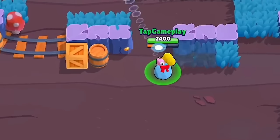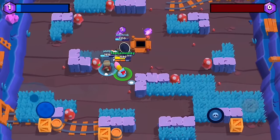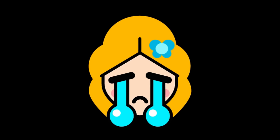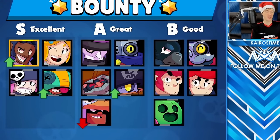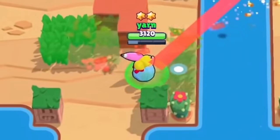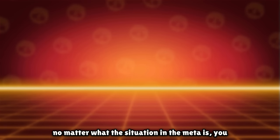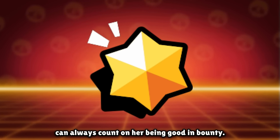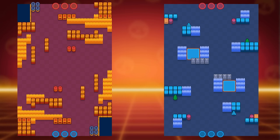At the point of Brawl Stars' global release in December 2018, Piper was alright — not really great, to be completely honest. As it had been throughout her entire history, she was good in Bounty but pretty below average everywhere else. This is a common theme with Piper throughout her entire history: no matter what the meta situation is, you can always count on her being good in Bounty, as many Bounty maps are wide open or contain patches of bushes that work perfectly for her kit.